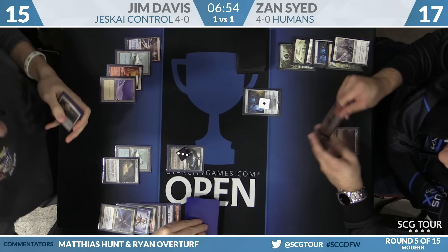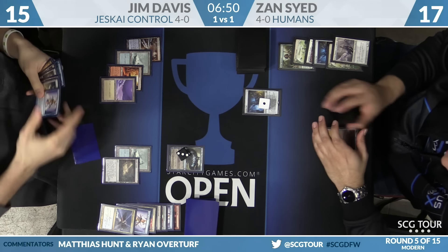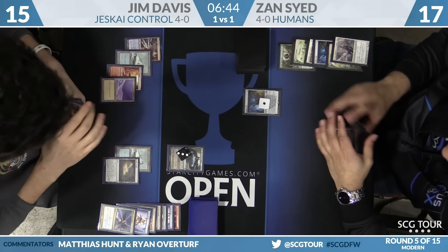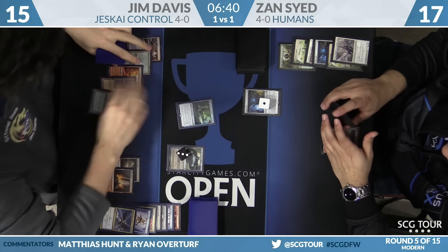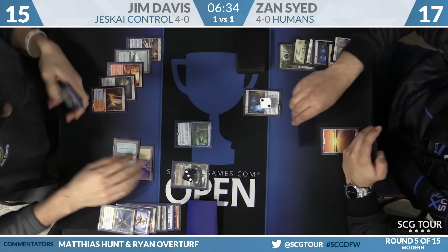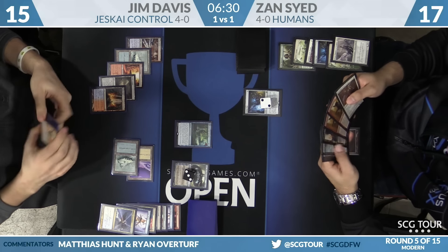He just keeps using Brainstorm. He can just Lightning Bolt Zan to death. This is the Shaheen Soorani school of thought with Jace — he plays like there's only one ability on it. It's a little simplistic but not that wrong. Jim is playing it correctly.